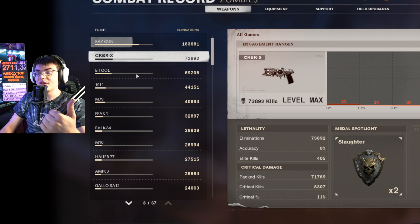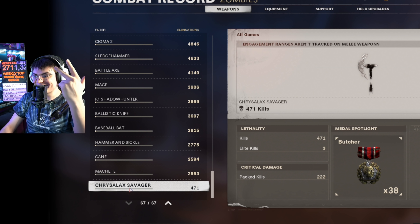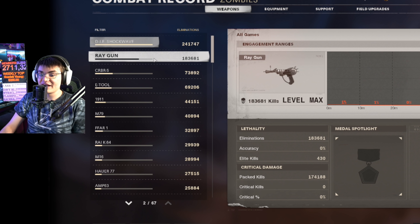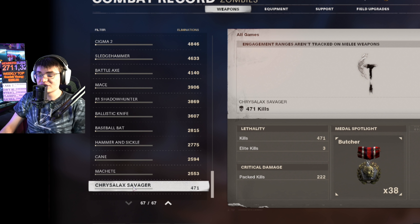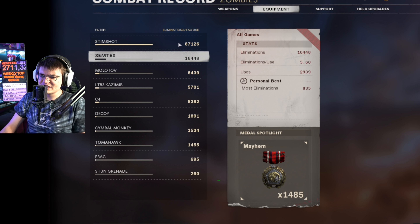I'm definitely curious - let me know in the comments what your most used weapon, most used bullet weapon, and least used weapon in the entire game are. Let's see how well ours align. I feel like the Ray Gun is going to be most people's most used, and probably the Gallo or the Hauer as the most used bullet weapon, with some random melee weapon as the least used.